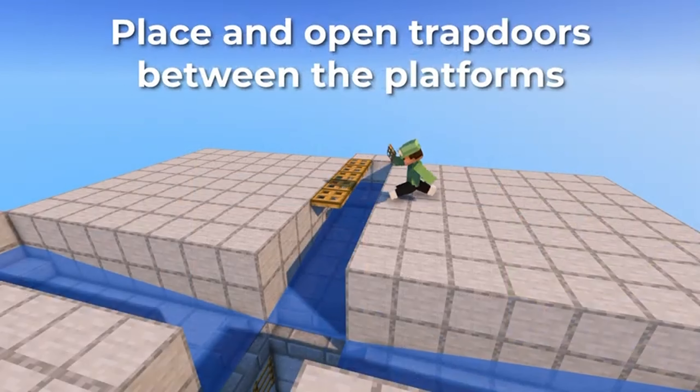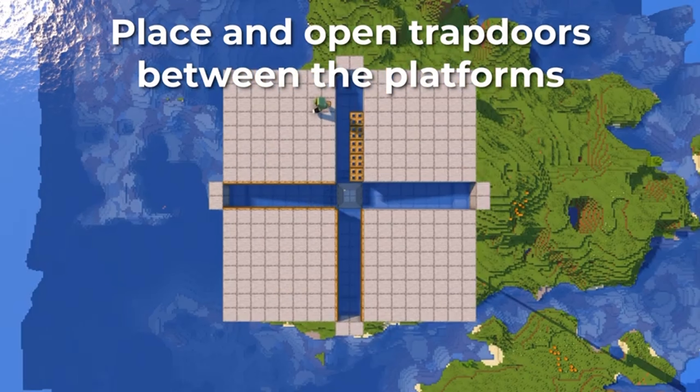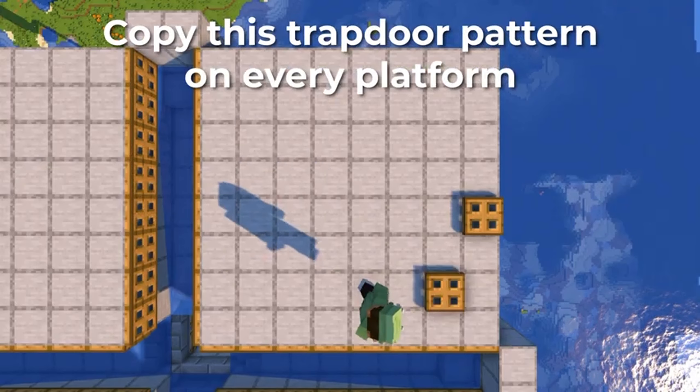Place and open trapdoors between the platforms. Copy this trapdoor pattern on every platform.